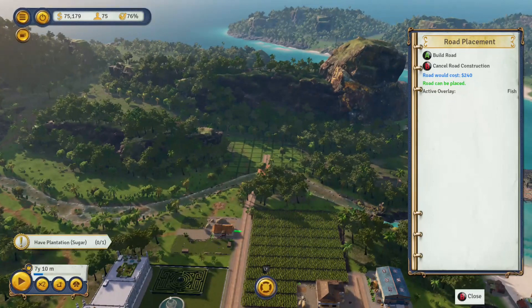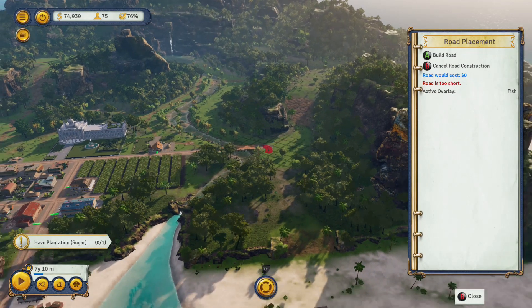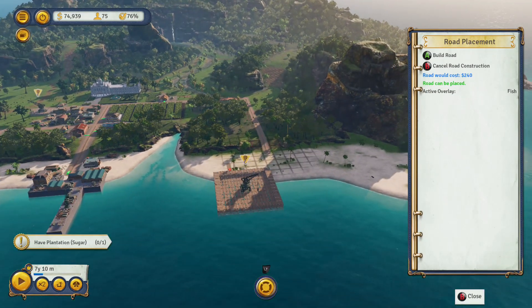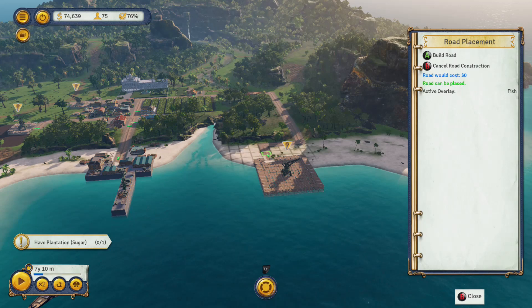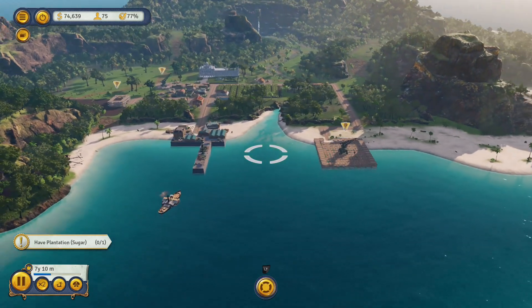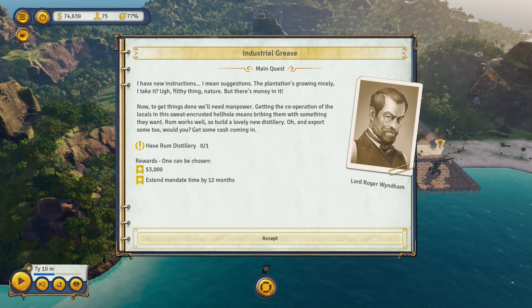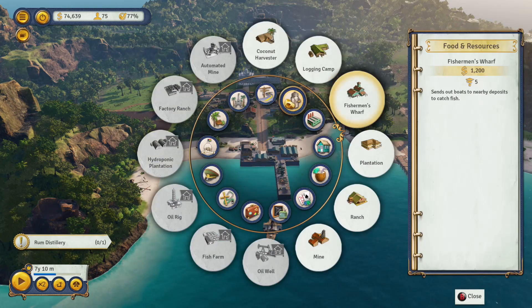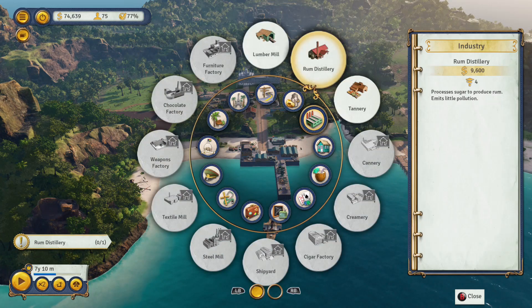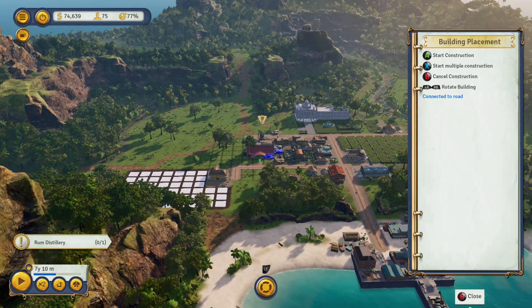I've loaded up the first story mission in Tropico 6. If you've not played it, the game has both a sandbox and a story campaign which consists of about a dozen or so story missions. This is the first one which introduces the game and gets you familiar with a lot of the early concepts. It's entirely set within the game's colonial era. The game has four eras: starting in the colonial era, you then progress to the world wars, then the cold war, and finally the modern era.